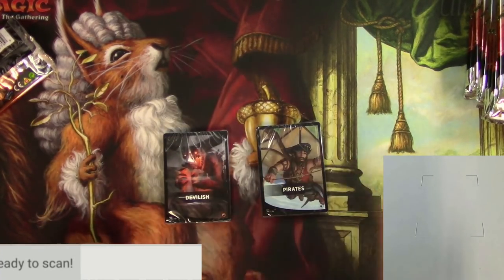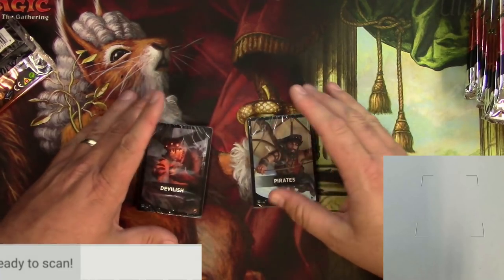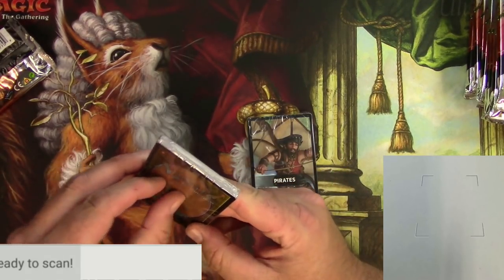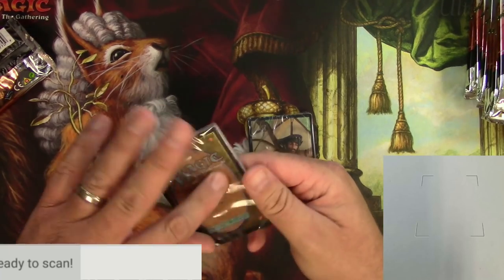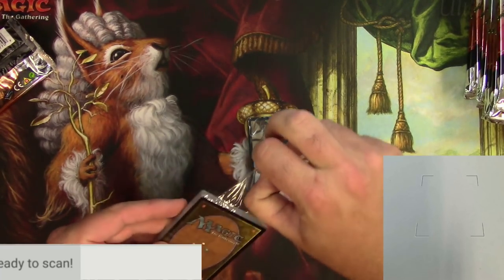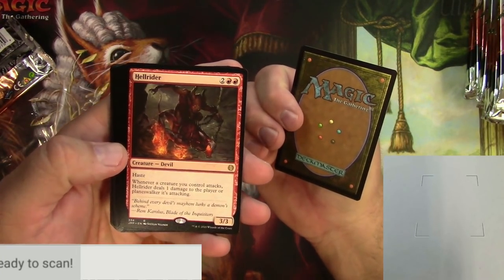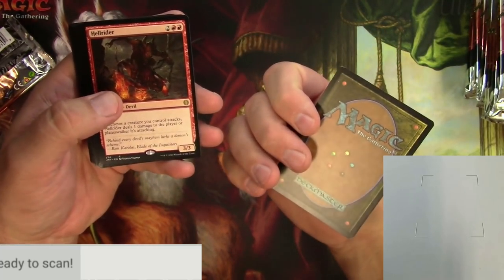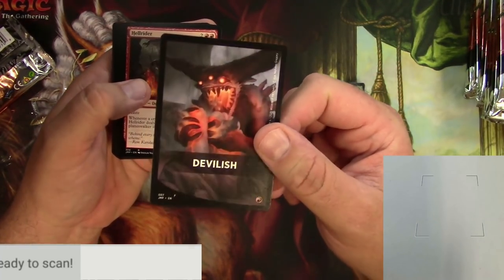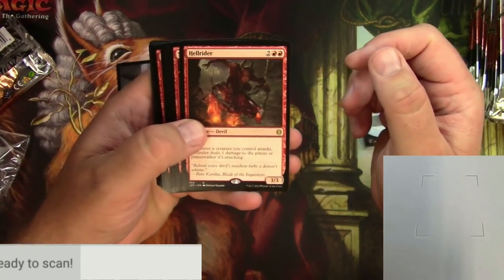We got devilish combined with pirates — some devilish pirates! Rakdos and blue/red pirates, so maybe a nice little mashup here. Trying to figure out how to open this thing — it's like a little zipper. There's the peeler on this side. We got a Hellrider, a nice little devil, not a big money card but we'll scan it anyway. It's kind of like a poker-card placeholder, not much to it.